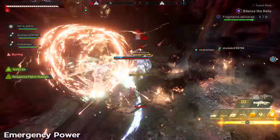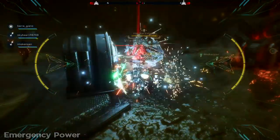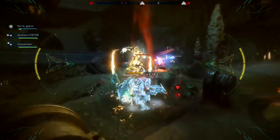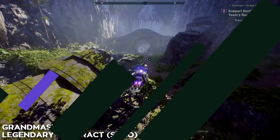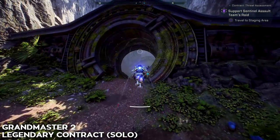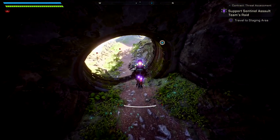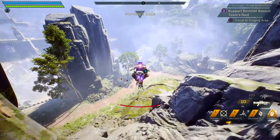Now, if you've played a lot of Anthem, you're probably thinking that with all those universal components I'm not going to have a lot of health — and you're correct — but I have a lot of inscriptions on my components and weapons that increase my maximum health, so I'll be okay. Now let's get out into the field and see how this build works in action. For today's testing, we're doing a Grandmaster II Legendary Contract. We're going in solo like we always do, and the Interceptor is such a visceral, exciting character to play.